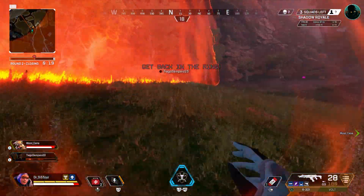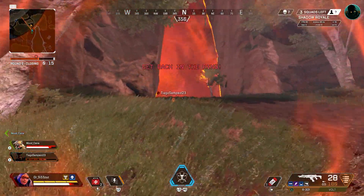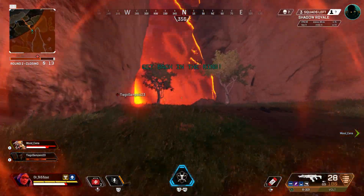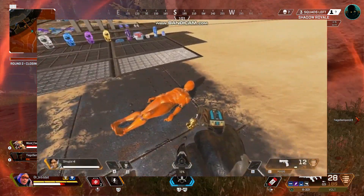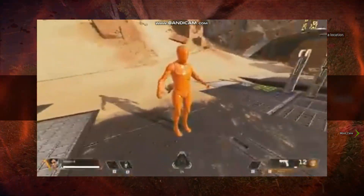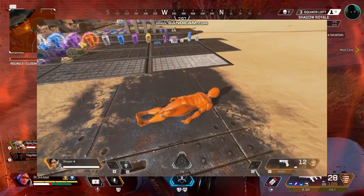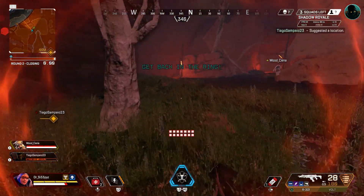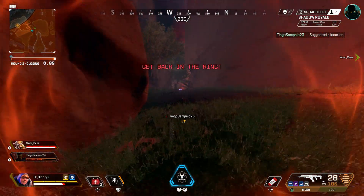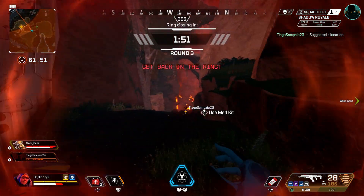That picture was just hilarious. Now, we actually have Vault finishers in-game. We're getting a Vault finisher — more evidence that Vault might be coming in Season 7. It seems like she's getting her jetpack and shooting flames at a legend, and they're just flying. I thought this was hilarious and I thought you guys could get a laugh out of it.